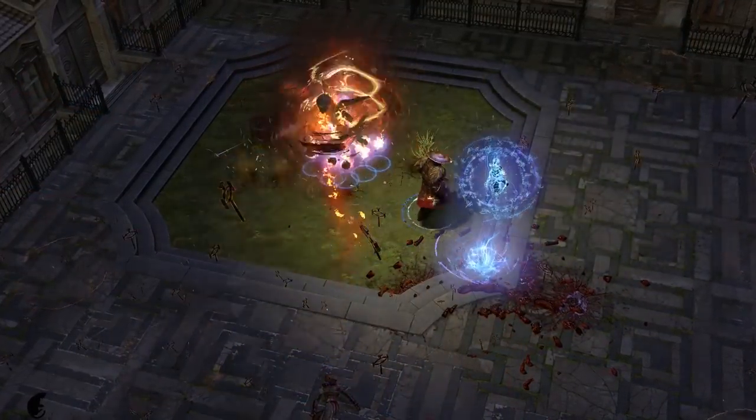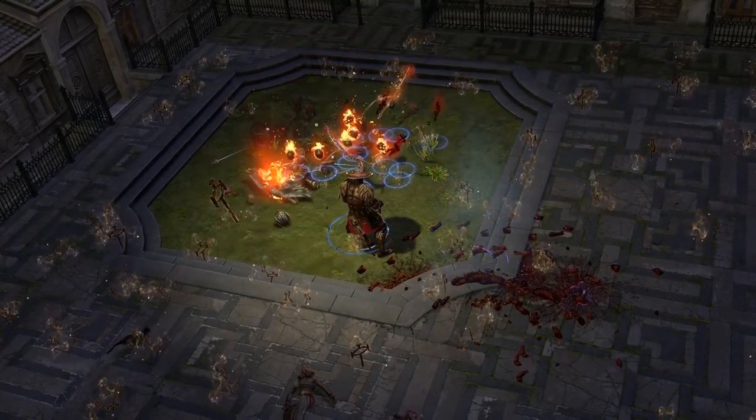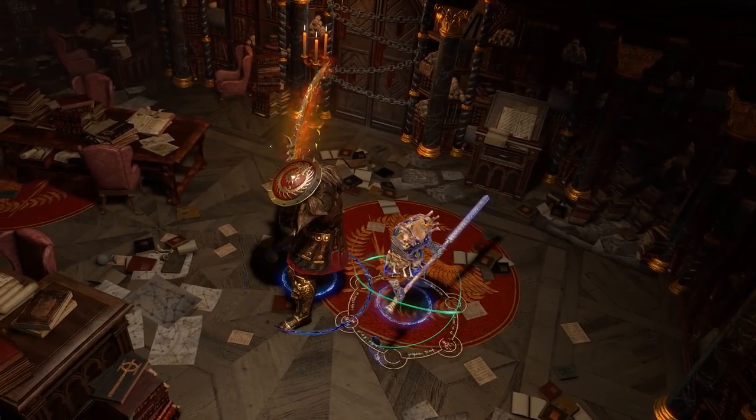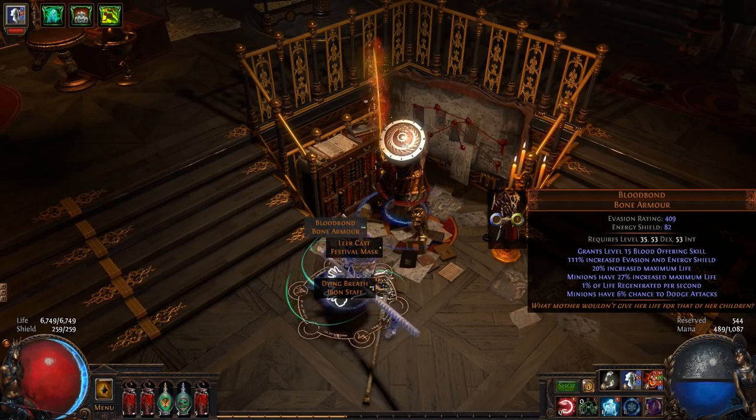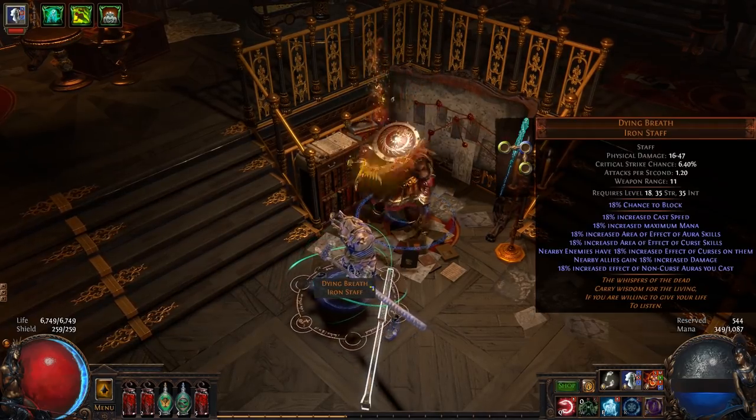A perfect combination, just like your duo. To help improve the damage of both you and your weapons, it can help to use an Animated Guardian alongside items that increase life. Some good choices to pair it with are items like Bloodbond, Leercast and Dying Breath.